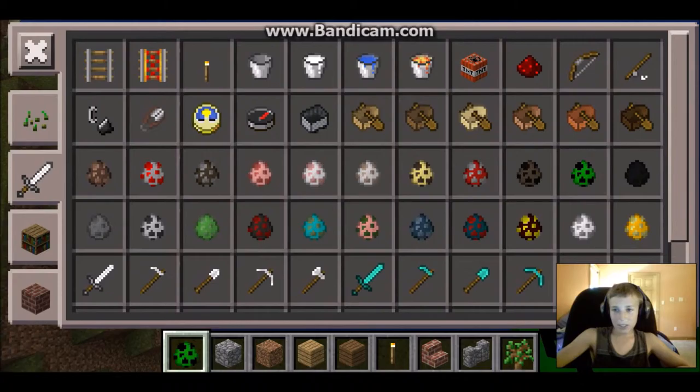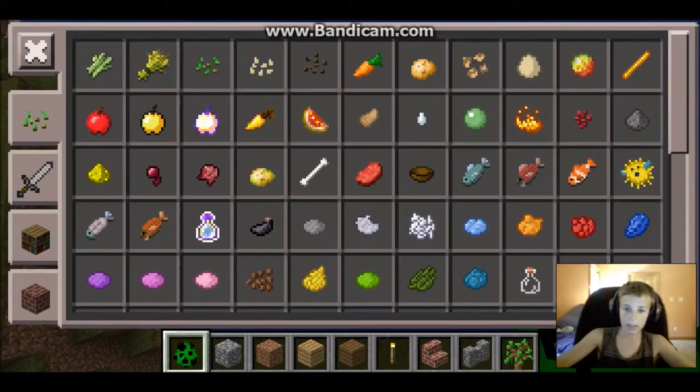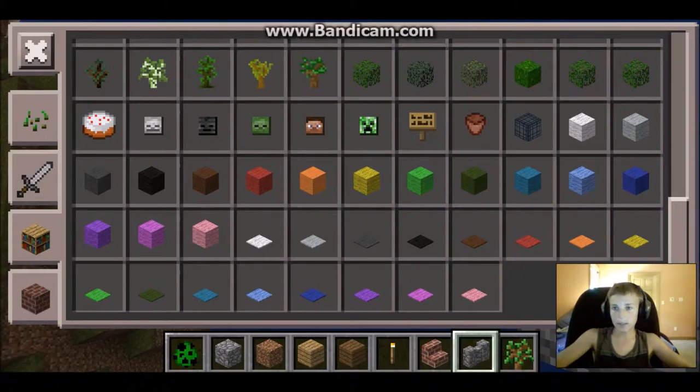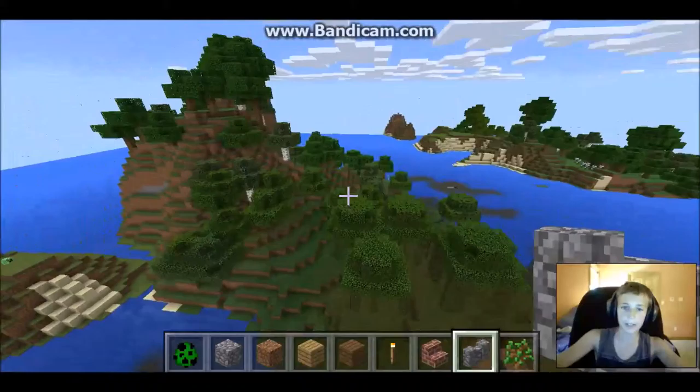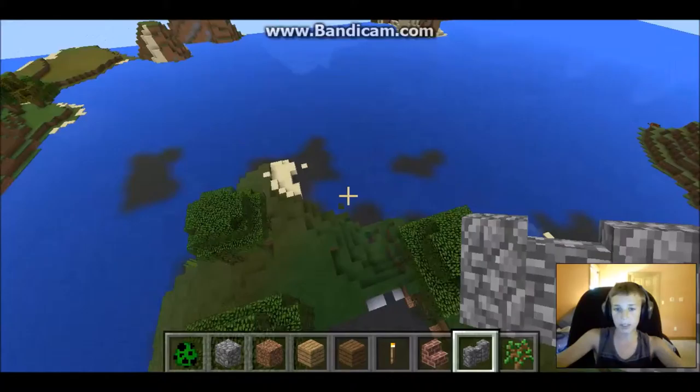I kind of like that cool little update with the boats, because you can have oars and different kinds. I'm not sure if they have anything else new on here — I really do not play Minecraft Windows 10 much because it's not too good, I'd say, but it's kind of cool. I mainly like the boats; I think that's the cool part about the update.